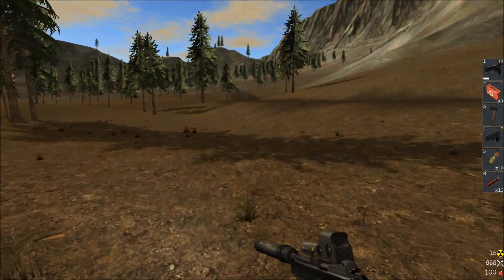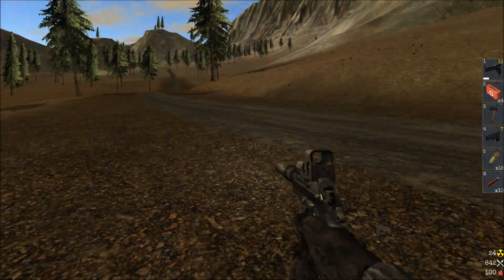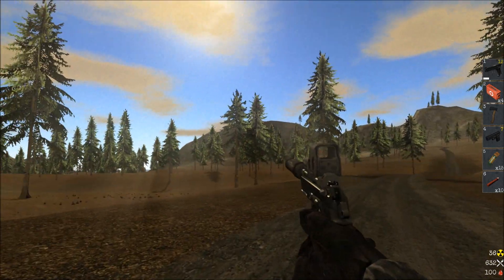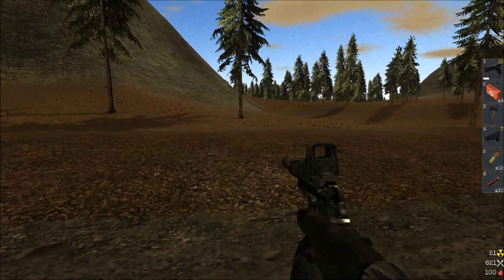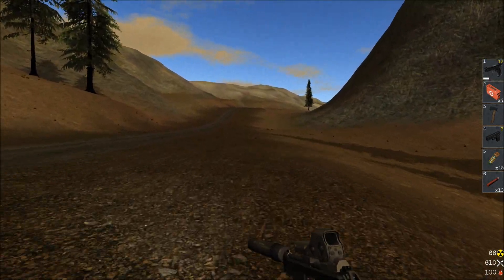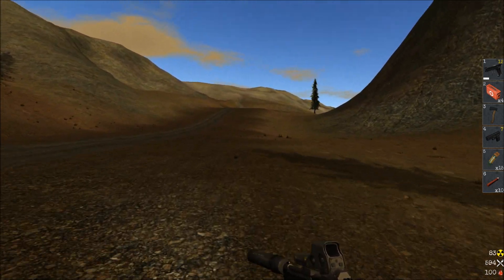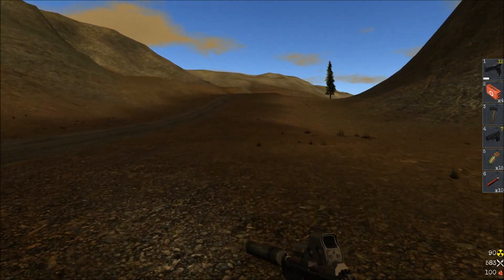I found a research kit - nice! Hang on to the research kit because what it does is you can use it to craft blueprints for items. The recycle kit is also very useful. I'm getting really irradiated right now. The recycle kit, if you use it with any craftable item, will give you the ingredients for that item.